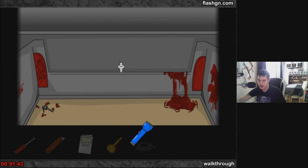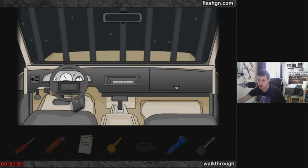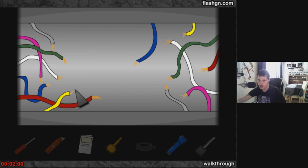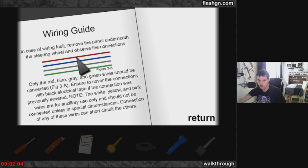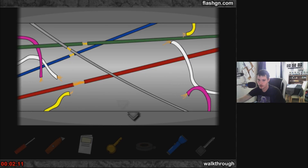The electricals are screwed — they're fried, guys — but the horn works. So we're going to use the screwdriver and unscrew this panel. Look at all these wires. We've got the manual from the roof: red, blue, grey, and green. Let's wire them up.